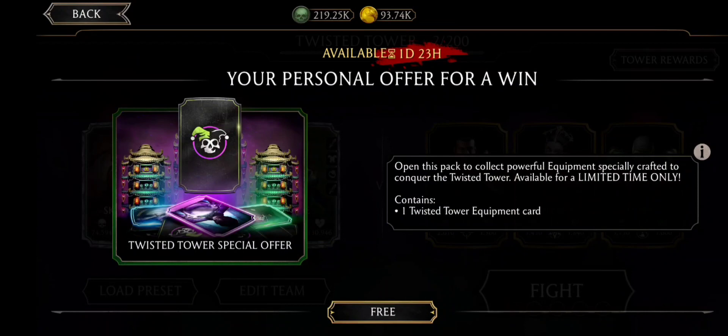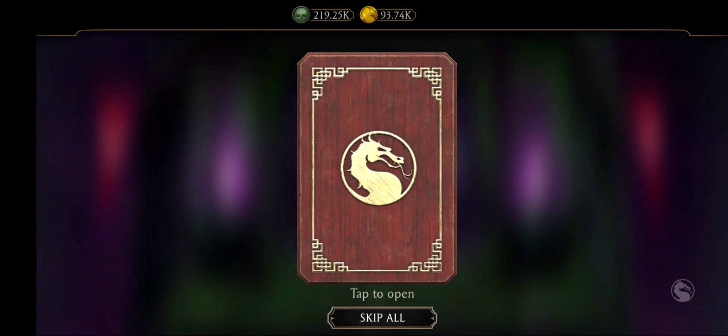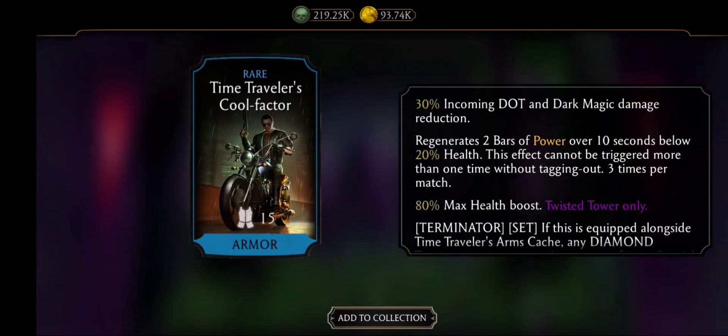And here we are with our free pack. We all know we're all just getting uncommons anyway — oh hey, I actually got a rare! Not bad. A free rare card, and it's one half of Terminator's Brutality.